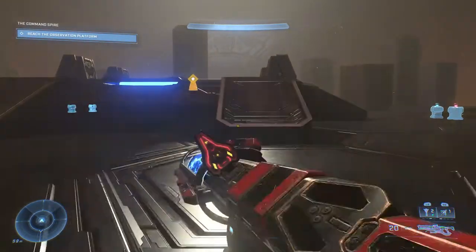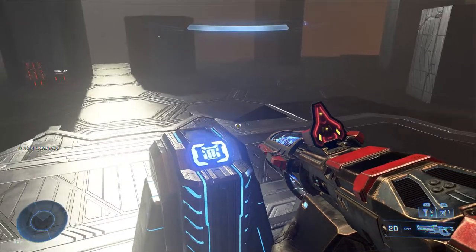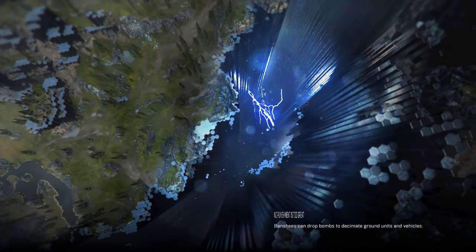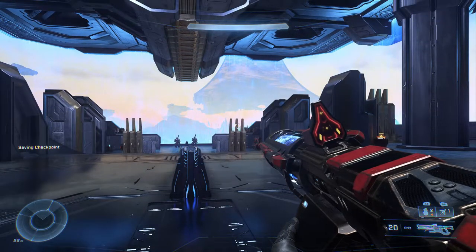That's not the right place to be. Let's turn around and try the other side. Activating a grav lift — on our way to the outside. It's a bit of a long loading screen here. When we get up to the top, we're going to have to take out some Banished that are on this platform, and then take out three Phantoms full of Banished.